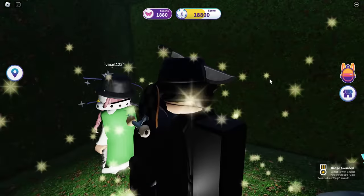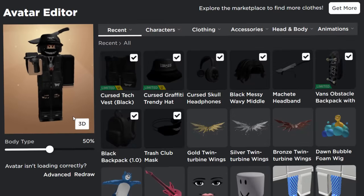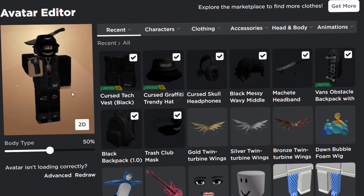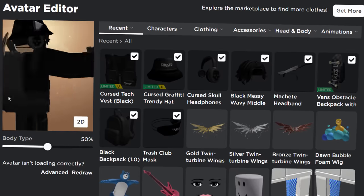That was pretty fun! Let's check out the avatar editor just to make sure I got all of them — and there you go, of course we got all of them. That was pretty easy, even the gold one was very easy to get. So if you enjoyed this video leave a like, subscribe, and I'll see you in the next one.